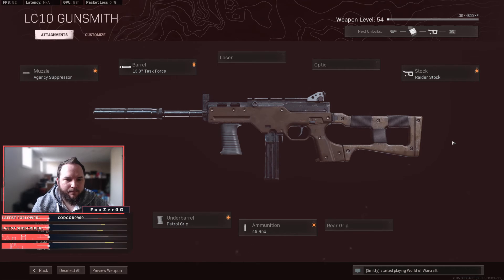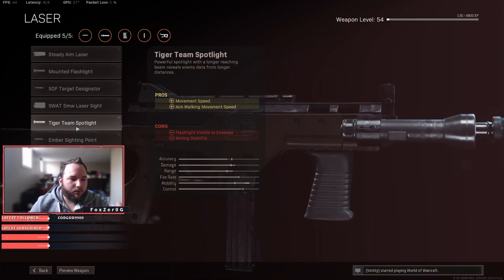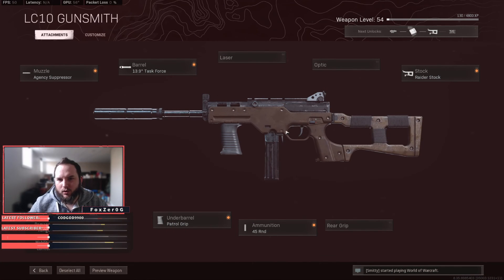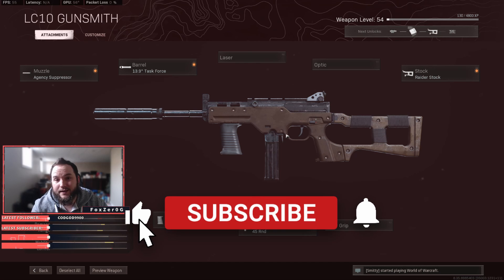The LC10 setup is going to look like this. You're not going to be running a laser — you don't need to — but you can if you truly want to. You'd probably want to go with the Ember or the Tiger Team Spotlight, but I suggest running this setup as-is. It works a lot better and is a lot quicker on the ADS, which is key for a secondary.